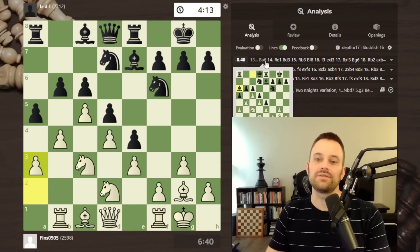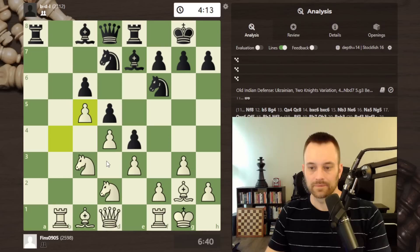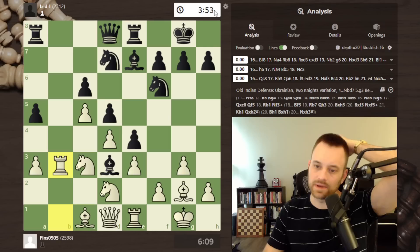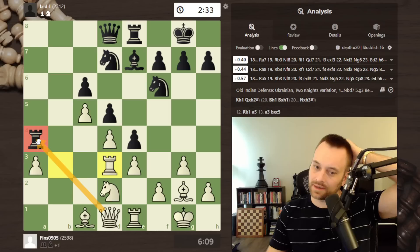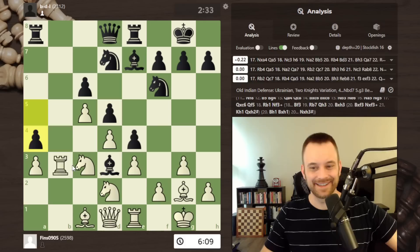b-takes-c5 wasn't the greatest idea — you can see that reflected in the eval. In hindsight, do the same thing and then play bishop a6 — this is slightly better for black. The worst thing for black at this point is really just the time situation — they're down two minutes. Then a4 — oh, I can take this! I didn't see that. Let me know in the comments if you looked at this move. Take, and the idea is to take here with the discovery. That would have been a cleaner way to win a pawn — I wish I'd seen that.